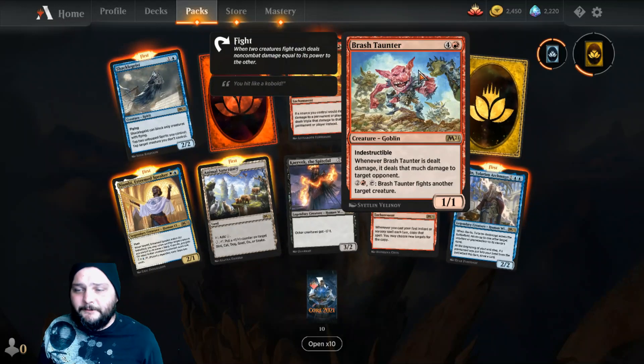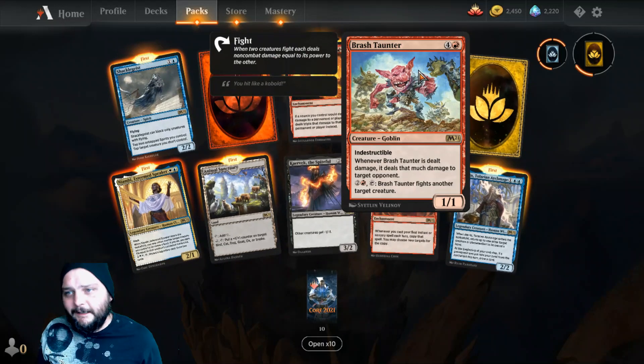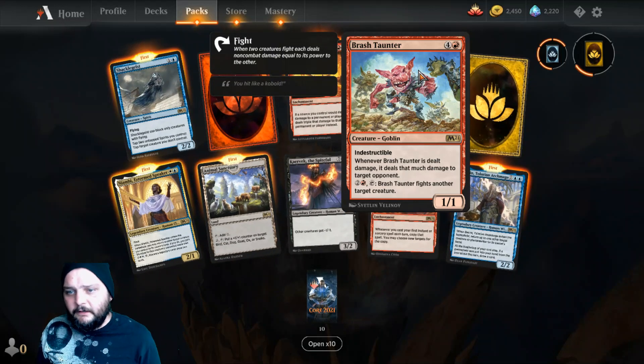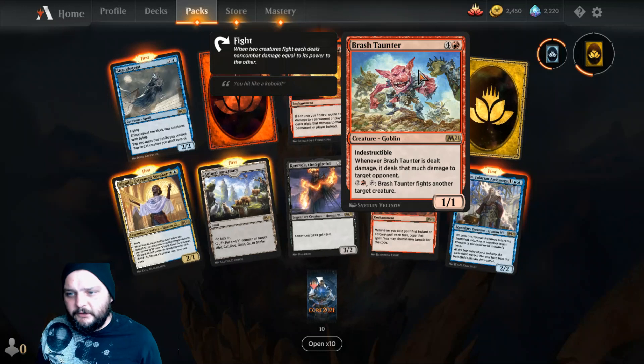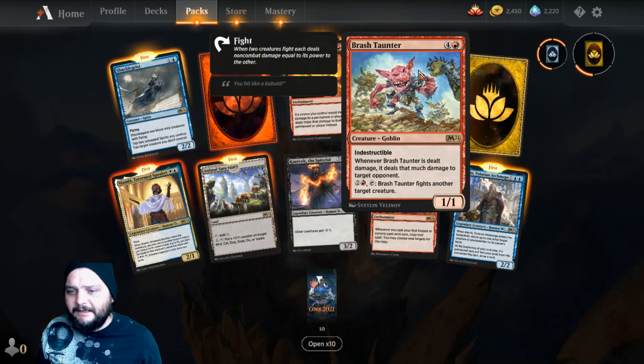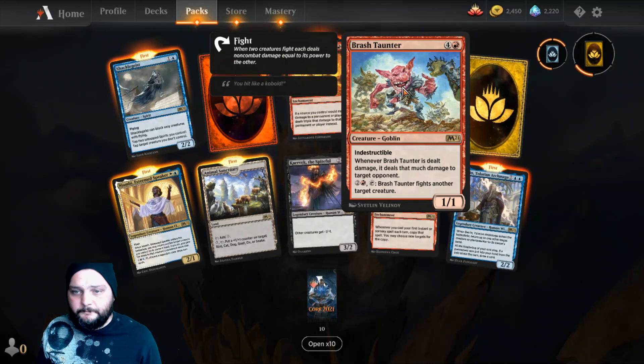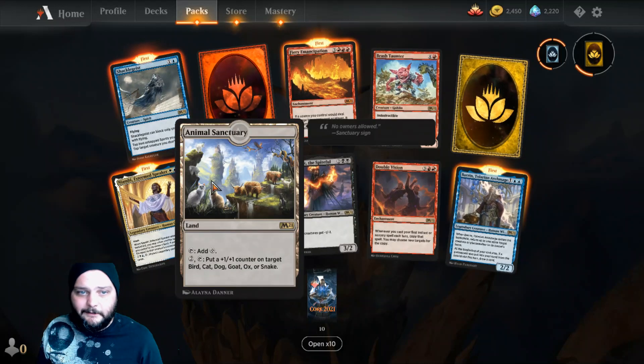We also got a rare wild card, a mythic wild card, and Brash Taunter — I like this guy, this could be sneaky. Four and a red for a one-one goblin. It has indestructible. When it deals damage, it does that much damage to a target opponent. Pay two and a red, tap, and it fights another target creature. Pretty good, I like it.